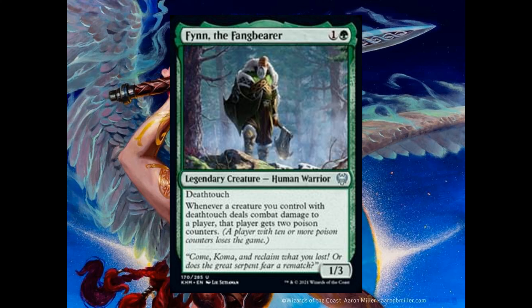Dwarf Hammer costs 2 and 1 red. It's an equipment. When it enters the battlefield, you may pay 2 generic mana; if you do, create a 2-1 red dwarf berserker creature token, then attach the hammer to it. The equipped creature gets plus 3 plus 0 and has trample. Equip cost is 3. Fearless Liberator costs 1 and 1 red. It's a 2-1. Boast: 2 and 1 red — create a 2-1 red dwarf berserker creature token.